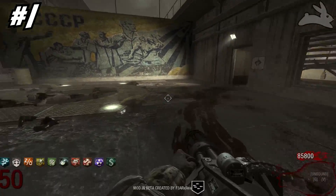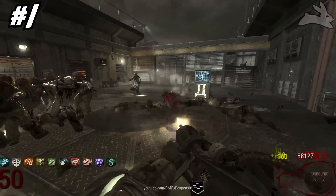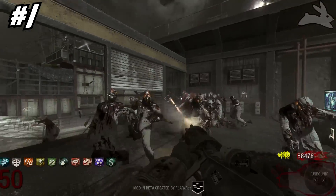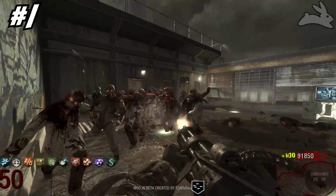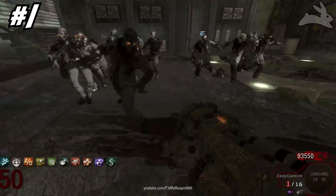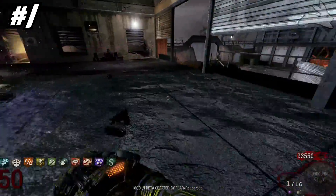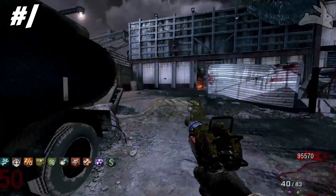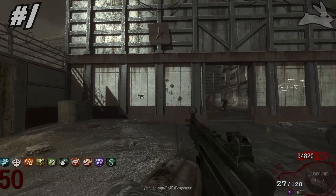After round 15, if I see a death machine drop I make sure I avoid it at all costs because I know if I grab it I'm more than likely going to die. It doesn't put out enough power, you run super slow, and it takes forever to pull out. The death machine, ironically, is just asking for death. I can't tell you how many times I've died just because I accidentally picked one up — there goes my wonder weapon, replaced by this piece of shit. It sucks against zombies, it sucks against boss zombies — it's just absolutely terrible to have on high rounds.